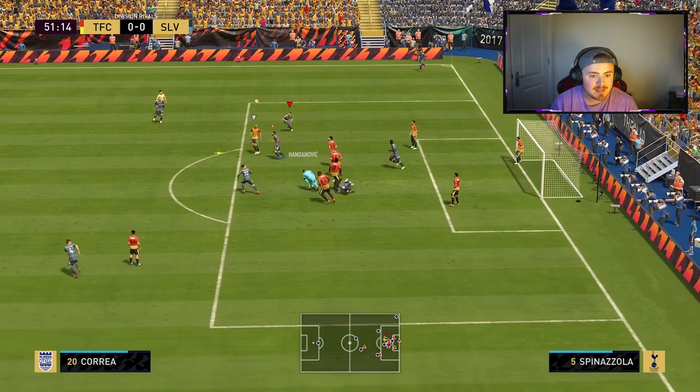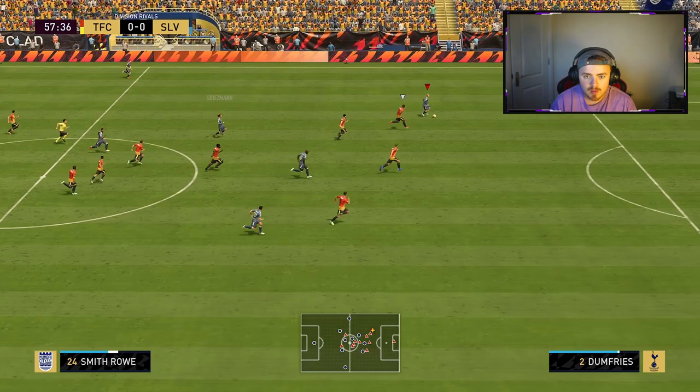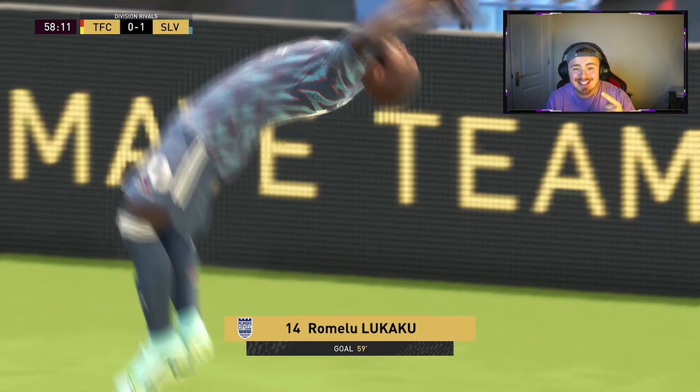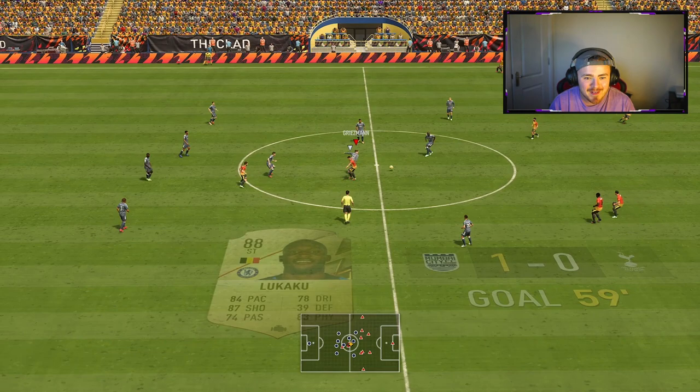Risky business from the keeper. Go on Emil — you've got the beating of him. Low driven — Lukaku, there we go! On the follow-up. Emil could claim the assist. In FBL terms that is a good five-pointer or four-pointer for the assist. But we take that — that's the goal we needed and it felt like we deserved.